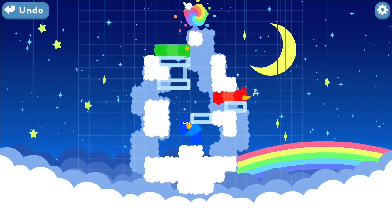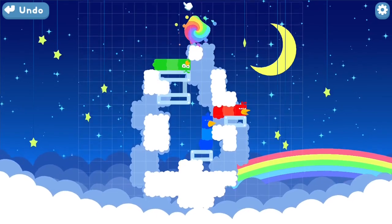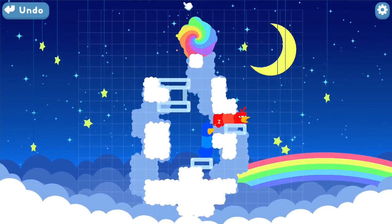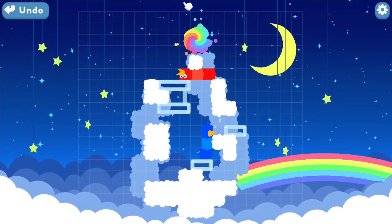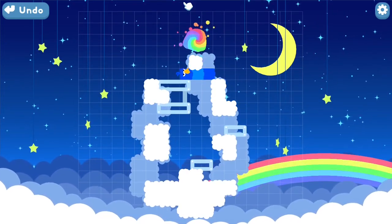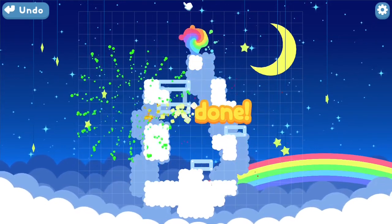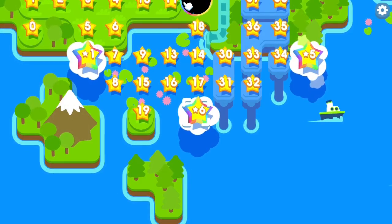Everything's in place. Alright, this is the initial configuration, and everybody can go out. There we go — and that's the solution to star six. Thanks for watching.